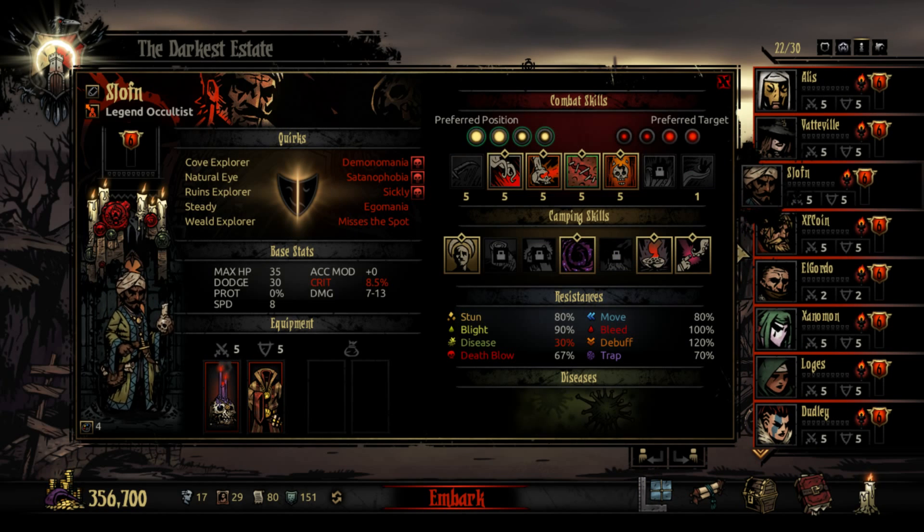Number two is the Occultist, and the Occultist may easily be my favorite class. He is an offensive healer, and the fact that he can be paired with the Abomination is just icing on the cake. It's really his skills and the fact that he can also be that offensive attacker when you need him to be that puts him at the top.